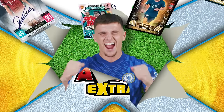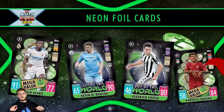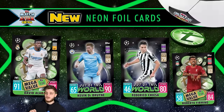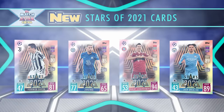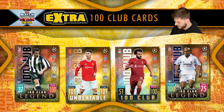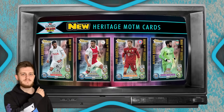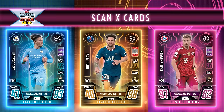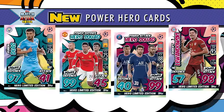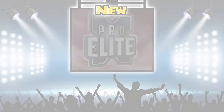Topps Match Attax Extra is out now! Bursting with updates and crystal parallel cards, with new neon foil cards, Extra Hattrick Hero cards, New Stars of 2021 cards, Extra 100 Club cards that feature Legends, New Heritage Man of the Match cards, Extra Limited Editions, New ScanX cards, and new Power Hero cards. There are also extra Relic cards to collect.